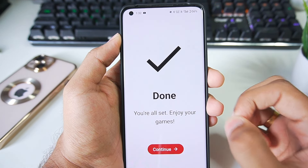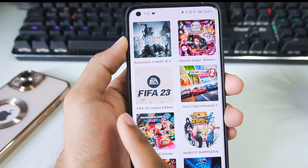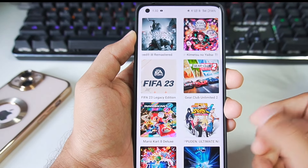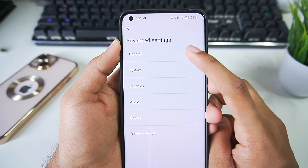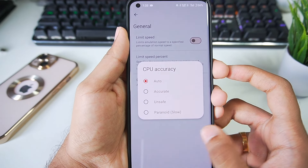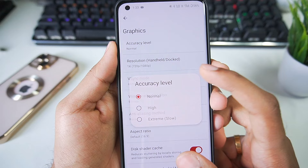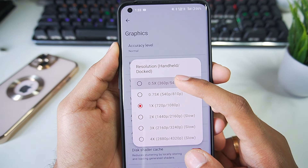We'll need to apply some best settings to make sure the game runs flawlessly. Tap on Continue and our FIFA 23 Legacy Edition will be shown on the Yuzu Emulator Android. Go to Settings, then Advanced Settings, then General. Make sure to disable the Limit Speed Percentage option. CPU Accuracy should be set to Auto. Now go back and go to Graphics — Accuracy Level is set to Normal.